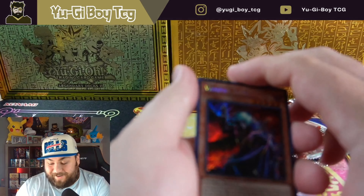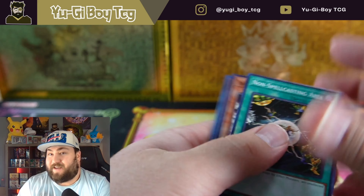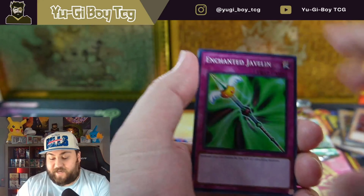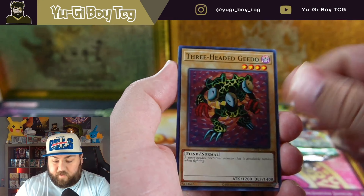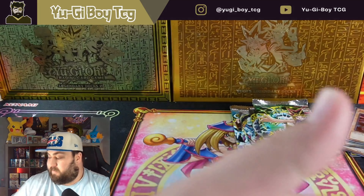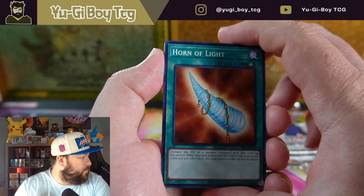Our first secret rare — that is just awesome. I've never owned this card as a secret rare. These are a little different; they are printed more to look like modern Yu-Gi-Oh cards, which some people really don't like. I personally think it's kind of cool because it makes it easier to know you're opening 25th anniversary product, though I do prefer the old school look. Still really cool. Man, that Vampire Lord looks awesome — I'm hoping we can pull a lot of cards I've never pulled.